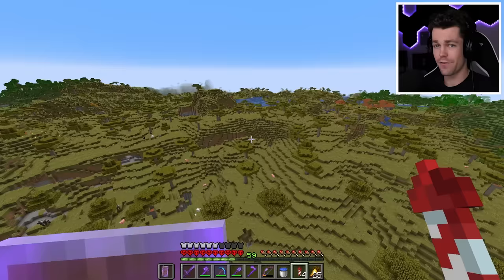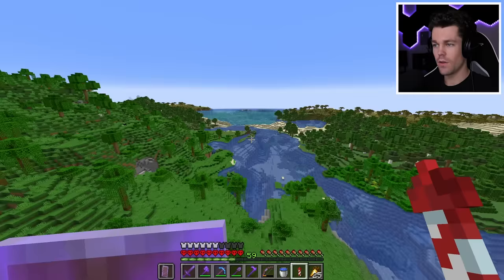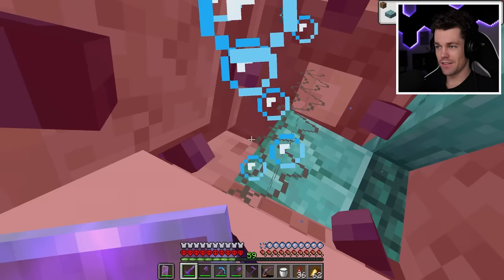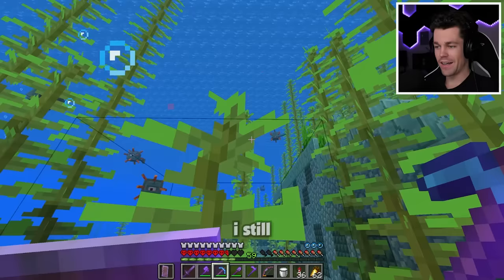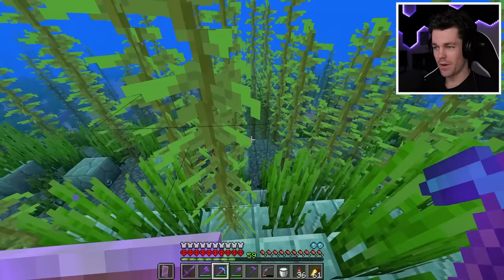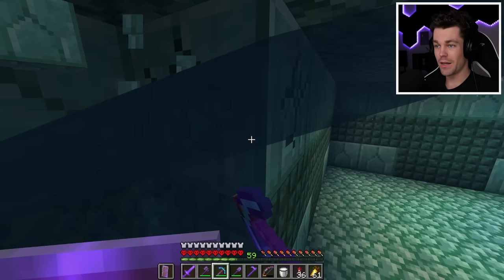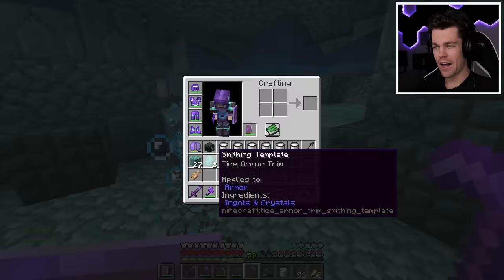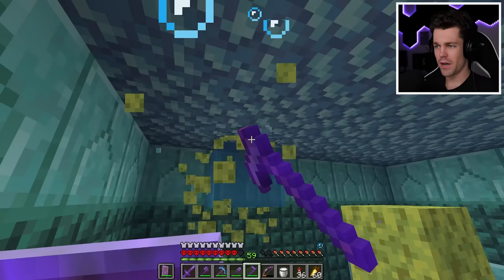First up: items from an ocean monument. I found one nearby, put on my chest plate, broke in, and killed all three elder guardians — surprisingly, I never even got mining fatigue once, which was very weird. I also found some sponge and got a Tide Armor Trim from killing an elder guardian, which I didn't even know existed. Now with the ocean monument items collected, next up I need two nautilus shells, which means killing drowned.